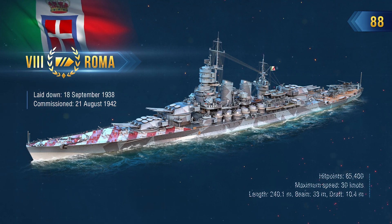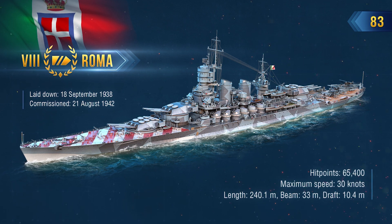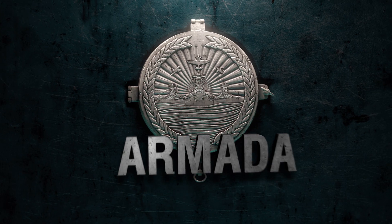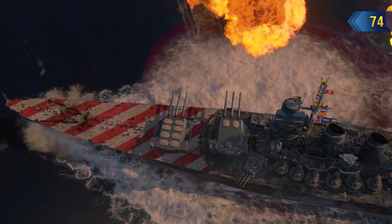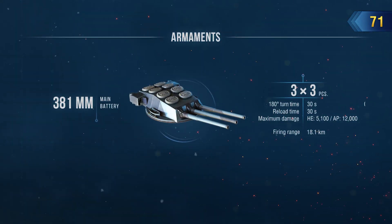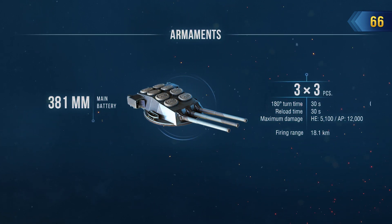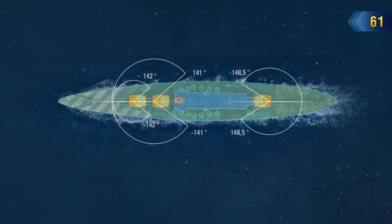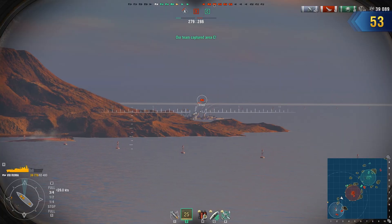Battleship Roma was never entangled in any serious battle over the short 15-month period of her service, but she makes up for that in World of Warships. She is most effective when fighting at medium ranges, with her primary armament guns intended for that specific type of artillery duel. With excellent penetration capability, high shell velocity, and fast primary armament turret traversing speed. But Roma pays for all of these advantages with her short firing range and frequent overpenetrations when attacking targets with less armor.